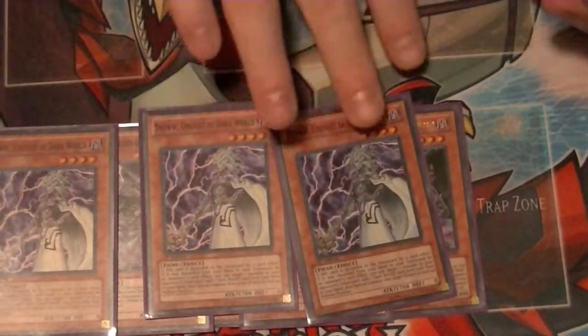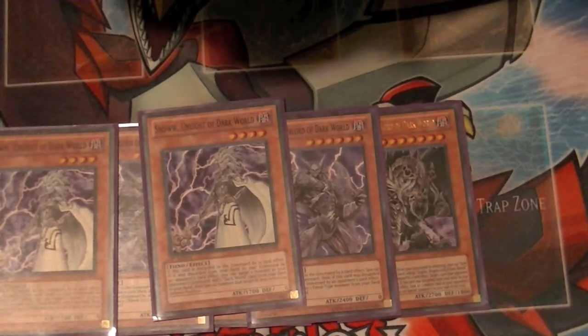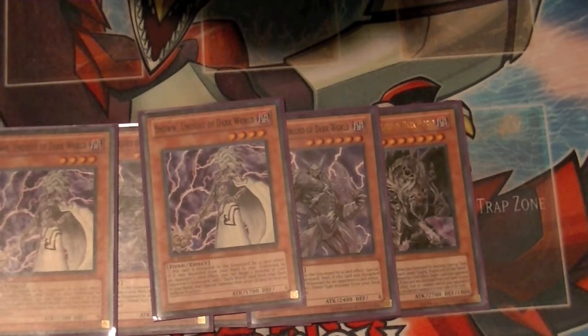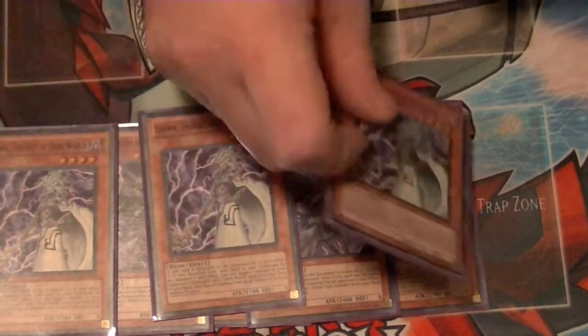Next you have three copies of Snow, your searcher of the deck. Get any Dark World card you need from your deck when this is discarded. And if it was sent by your opponent's card effect, you can target one monster in their graveyard and special summon it to your side of the field in face-up defense position.